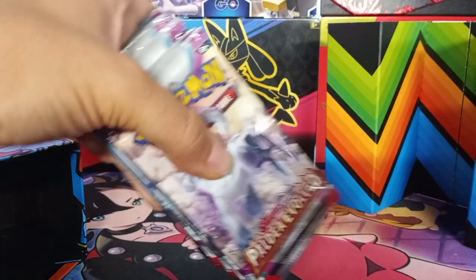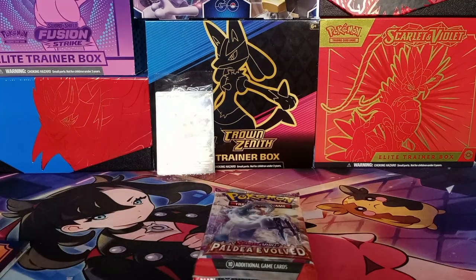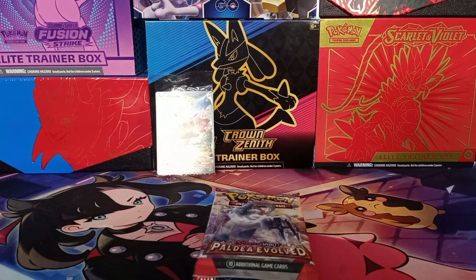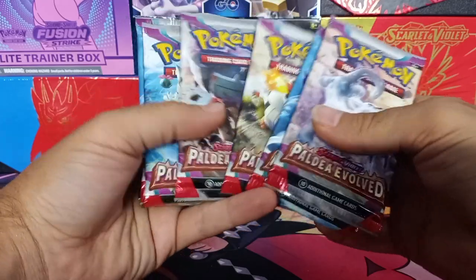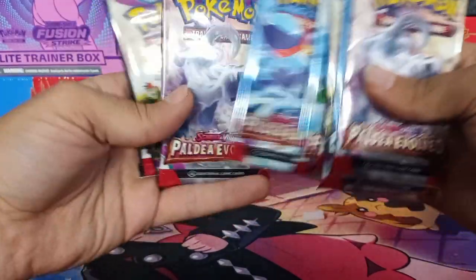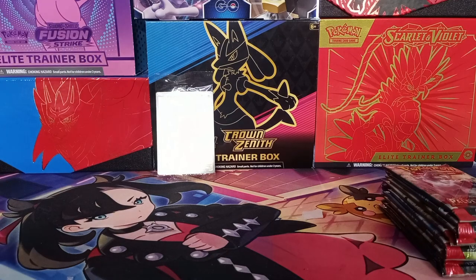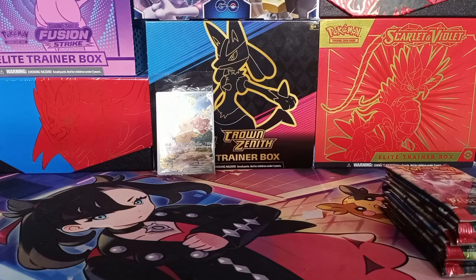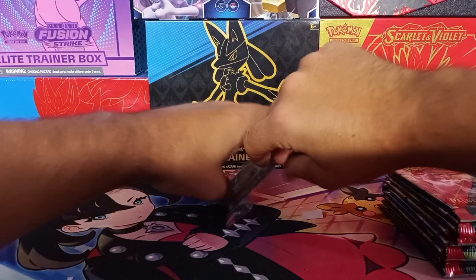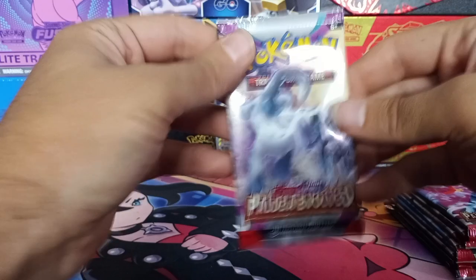And then we got our packs. Let me move some stuff here. Okay, so we got one, two, three, four, five, six, seven, eight, nine packs. I like the artwork on this. Let's get into it — a little bit of scissors. We got some Paldea Evolved. Let's see what's in the first pack.